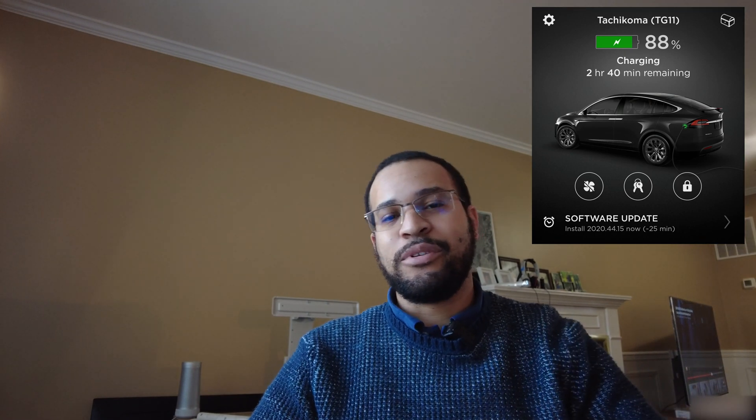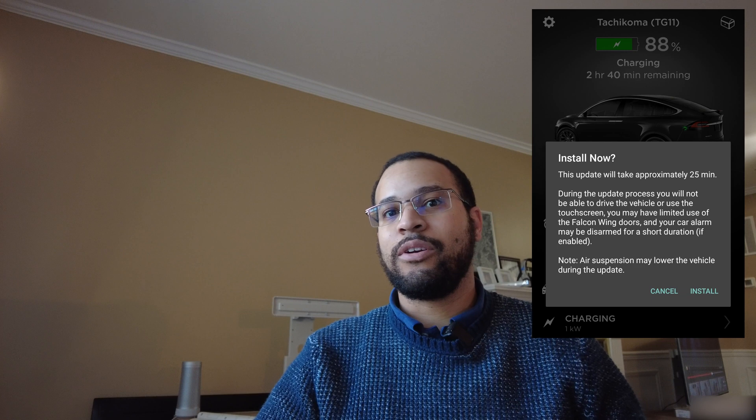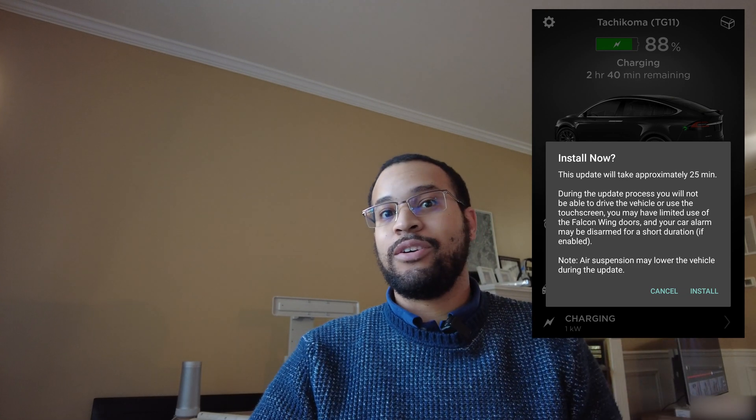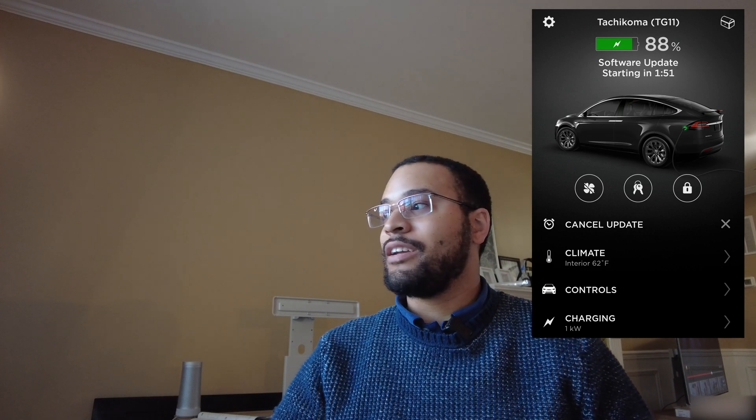Here you can see the screenshots of how to do that. First, you'll acknowledge that the update has been downloaded to your car. Then you'll click install and confirm and it'll start to install. Next, we'll be in the car looking at the change log. We'll catch you on the flip side.